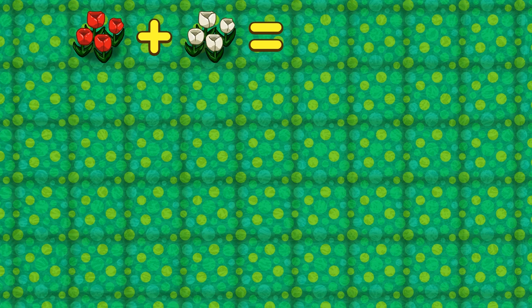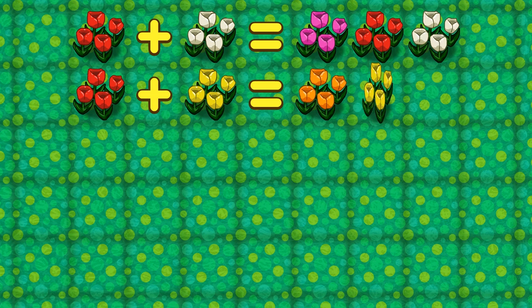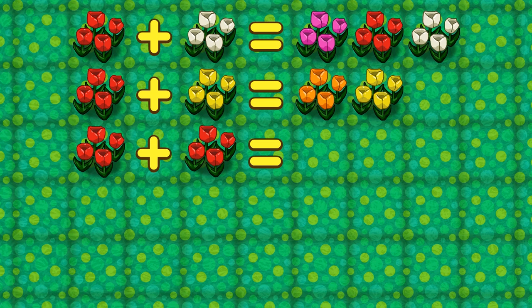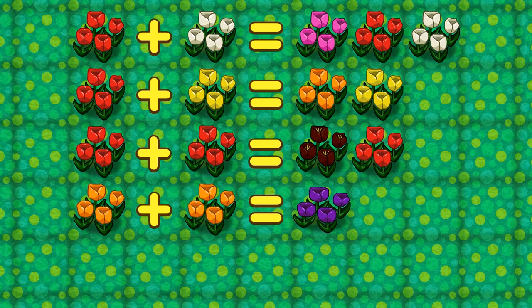Tulips: Red and white tulips make a pink tulip. Red and yellow tulips make an orange tulip. Two red tulips make a black tulip. And two orange tulips make a purple tulip.